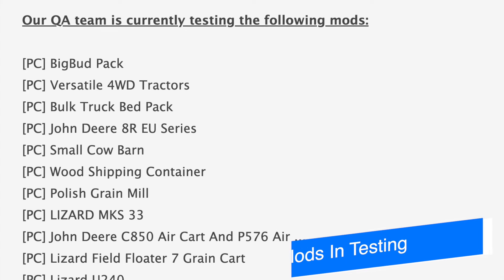Hey, what's up guys, no hat ham here. Today we got 35 mods on the testing list — things are getting spicy over at Giant Software right now. We got five modders to talk about including some concrete information on the next Alma update, as well as a new John Deere riding mower. Check it out.